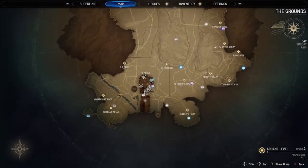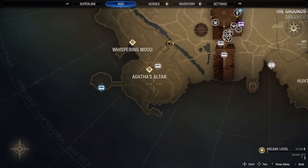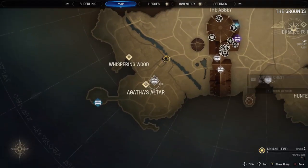If you look at your map on the left-hand side, there is a long stream in between Agatha's altar and the Abbey's training grounds. Head down the stream for the ninth haven.